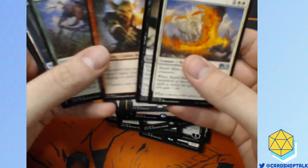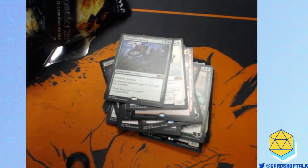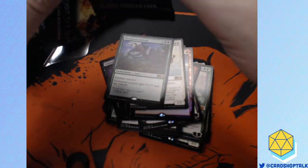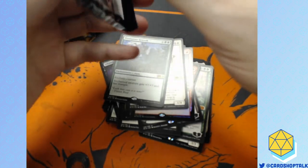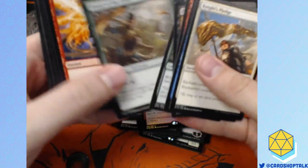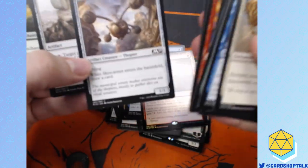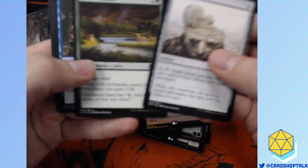Shieldmare — cool art. Gutter Snipe — Wizards of the Coast's favorite card. Somebody that works for Wizards of the Coast loves Gutter Snipe. I imagine they do internal interviews: what's your favorite card? Gutter Snipe — I need it to be reprinted, please. I need more. That's what I imagined.